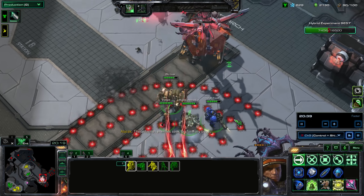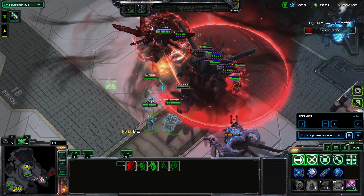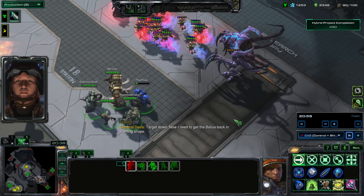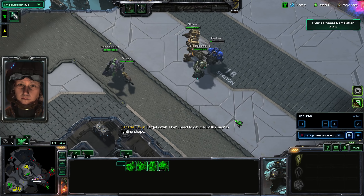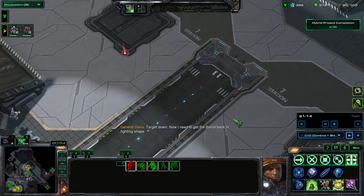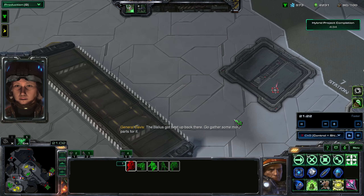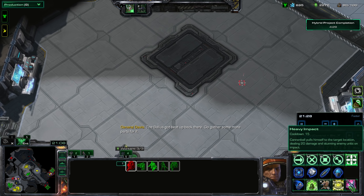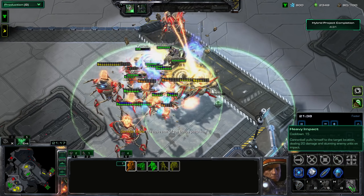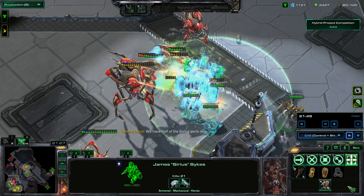There's another hybrid so we should take it down. I got my last outlaw, Cannonball, who can tank for our forces and use his Heavy Impact ability to stun enemies. I did mind control some Colossus, but they quickly fell. Mind control is not turning out to be as great as I hoped.